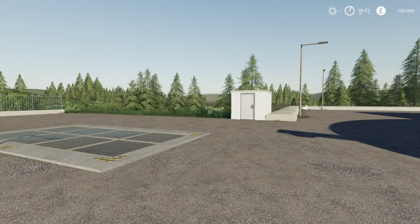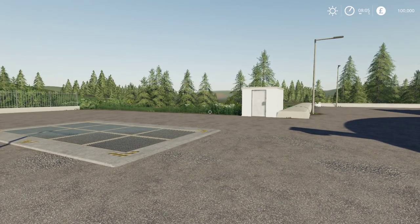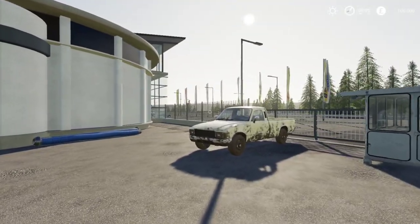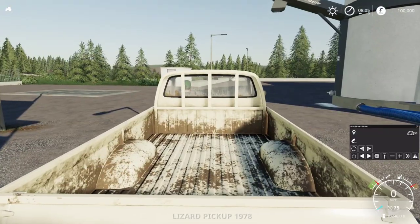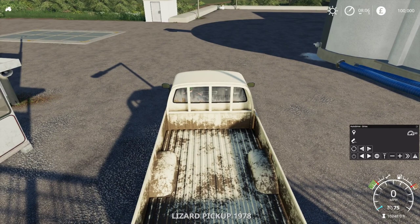I'm going to give you a quick guide on how to use the Auto Drive mod. If you don't know what that is, it's a fantastic mod that allows you to set routes and have vehicles automatically drive. Essentially, like you hire a worker to do a field — it charges you a worker fee — but you can hire a worker to drive to different locations on the map. In Ravenport and Fellsburg, the two stock standard in-game maps, it comes with Auto Drive routes already planned out to a few locations. You might want to add locations to it.